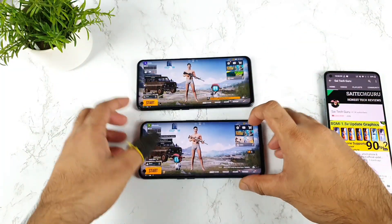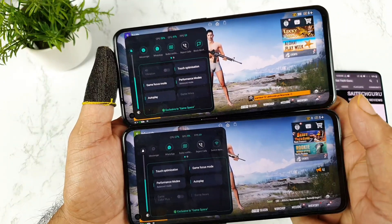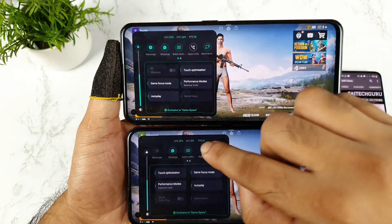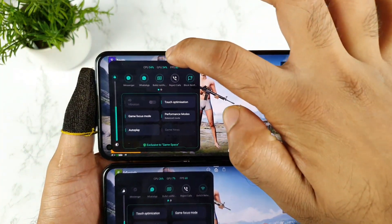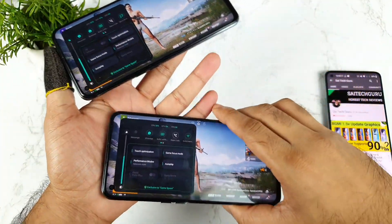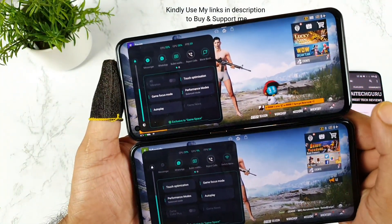Let me show what happens when you play with smooth and extreme — how much CPU and GPU utilization there will be between both devices. Without any gameplay at all, in standby mode on the home page, you can see the GPU utilization in the Realme X on Max is around 30–40%. In the Realme GT with Snapdragon 888, the GPU is not utilizing that much in standby mode.